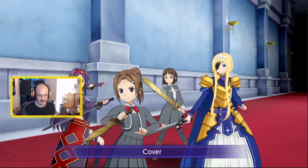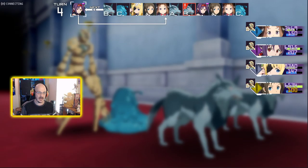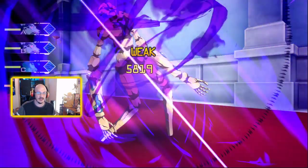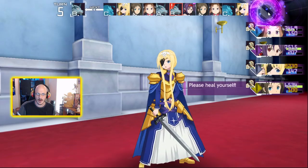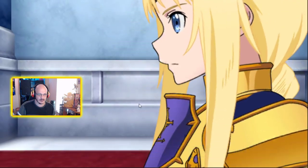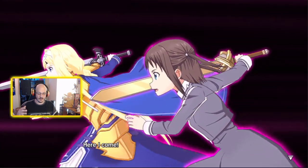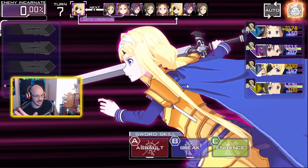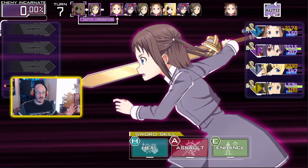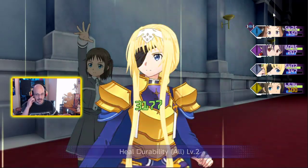You can only resurrect six characters total, so the buns are limited to six uses — keep that in mind. That's why it's important to bring as many healers as you can, to keep everybody healthy so you don't have to use those phoenix downs. Make sure you're keeping your heals up.